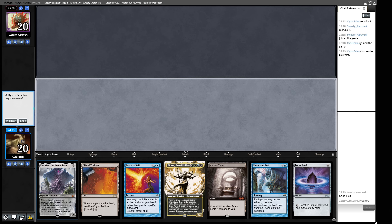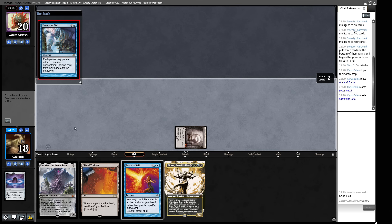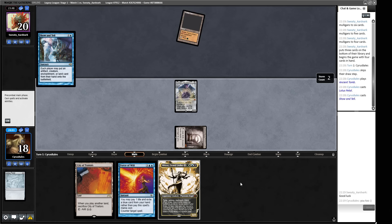Our opening hand lets us put in a turn one Emrakul — we save the Atraxa for Force of Will backup. Going all-in on Emrakul on turn one with Force of Will backup before our opponent even has Daze available is pretty tasty. Our opponent has mulliganed quite aggressively. Ancient Tomb, Lotus Petal — let's cast Show and Tell. We put in Emrakul rather than Atraxa because we want to hold up Force of Will, especially since our opponent mulliganed a lot and could be a combo deck that can still fight through what we're doing.